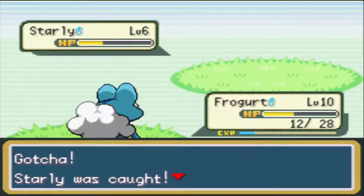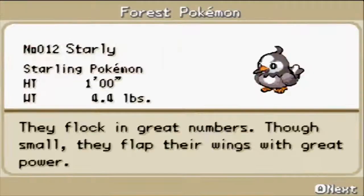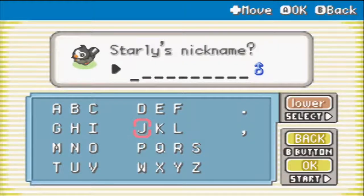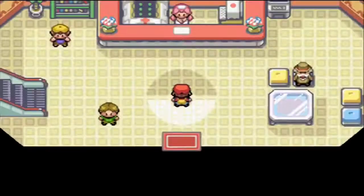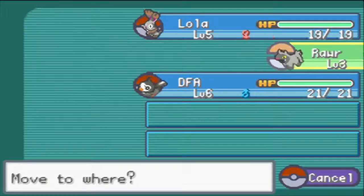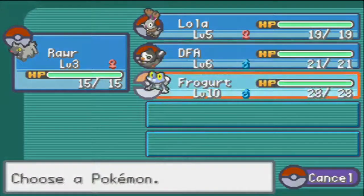On Route 2 we get our fourth addition to the team - a Starly! I love Starly, and if we can keep it alive, having a Staraptor will be a really cool Flying type. I'm thrilled to have Starly on the team. For a nickname, let's call him DFA - Death From Above. So we've got our four Pokemon on the team and I'm going to grind them up a bit.